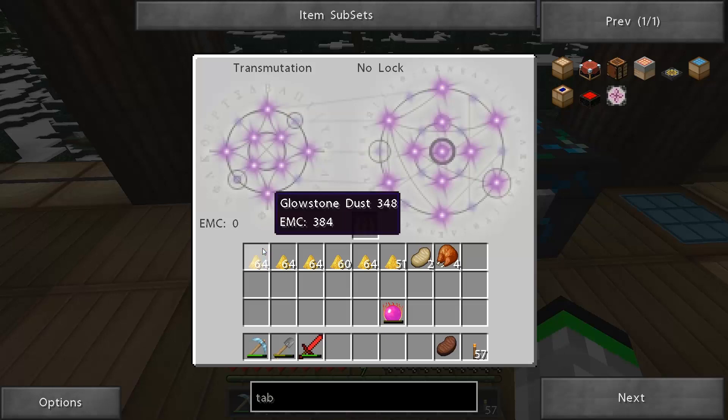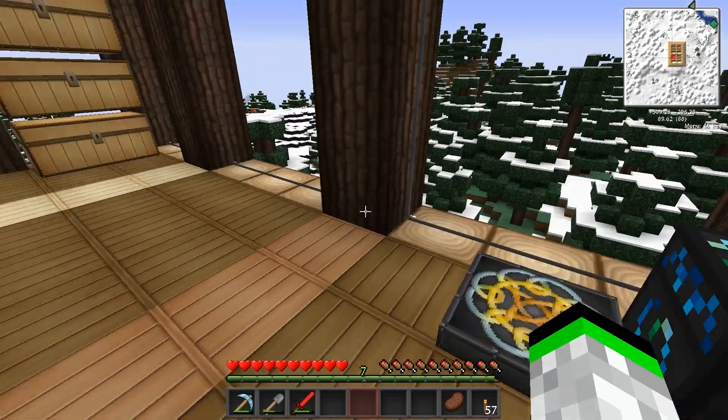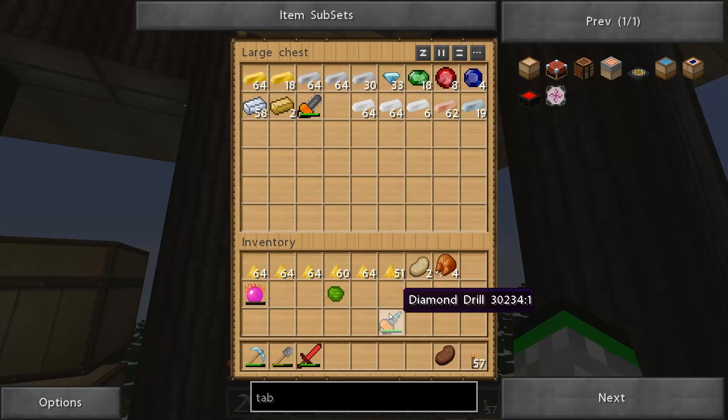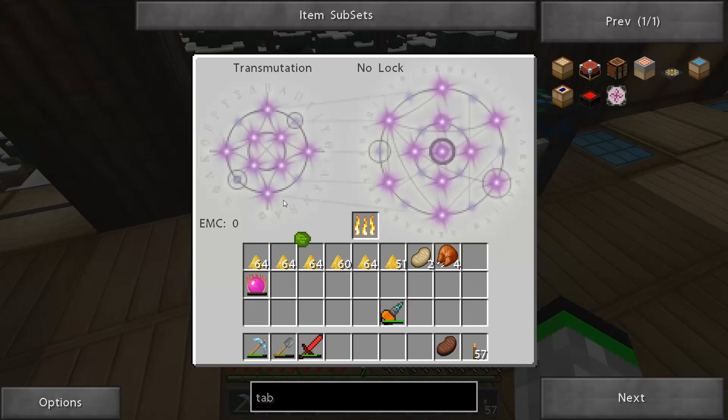You just teach it every single thing that you know, and that way if you need certain things it'll know them. It'll learn things from all these mods that are put in. You want to learn torches so you don't have to start making a whole bunch more. And just to show you guys - yeah I had an ore there, that's 49,000 EMC, but as you can tell up here it's locked to fuel.